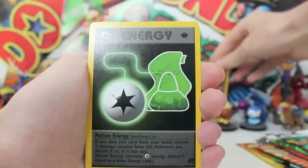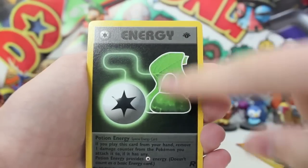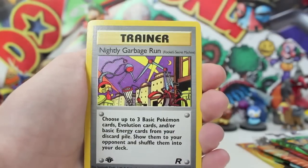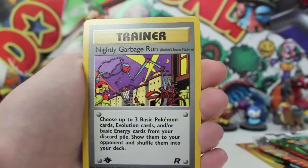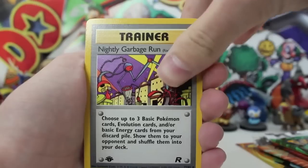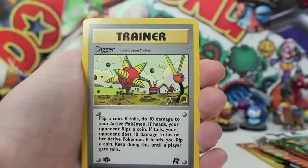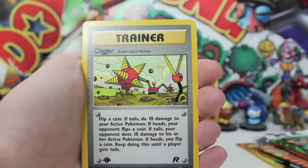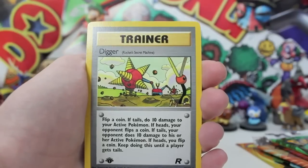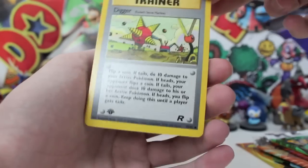The luck so far is absolutely on point, but still no holo — that's all good in the hood. We've got an Unlisted Leaf Potion Energy — you've got the Unlisted Leaf and the Potion sort of shape there. Nightly Garbage Run — that is absolutely terrifying. If that went through my city I'd be moving out ASAP, catching the next plane out. And then we've got the Digger. I don't even know what is going on there — someone explain that in the comments. We've got Team Rocket's Secret Machine — that is no secret, that's like a star. First boost pack down. We already pulled one Dark Charizard.